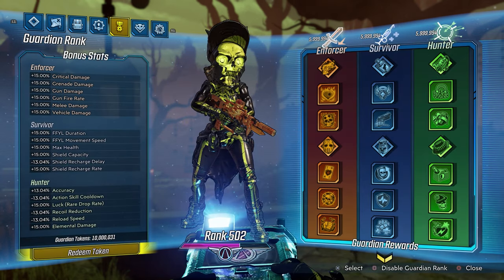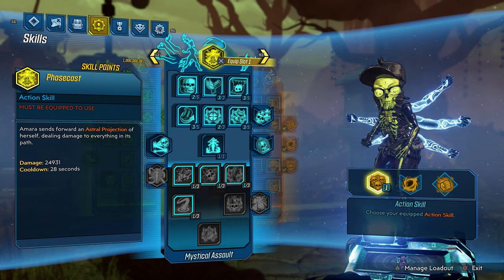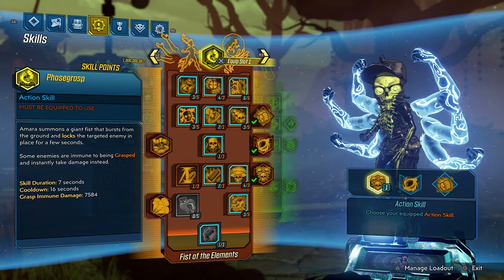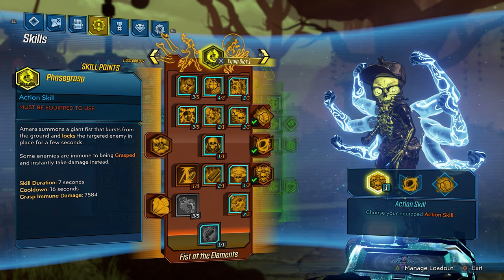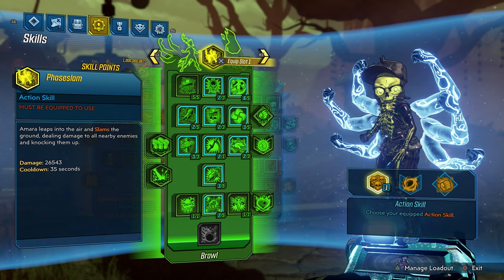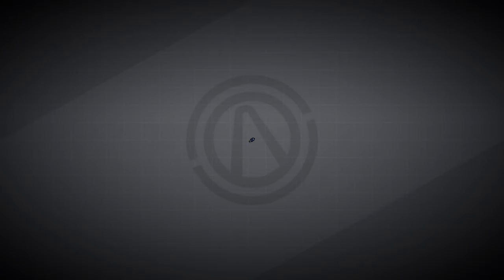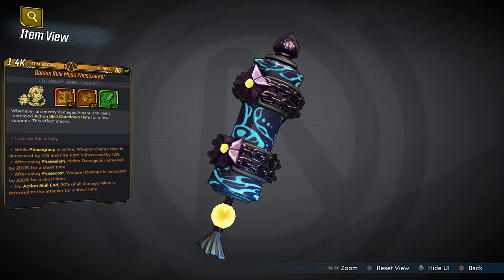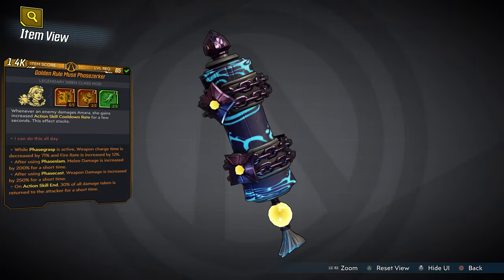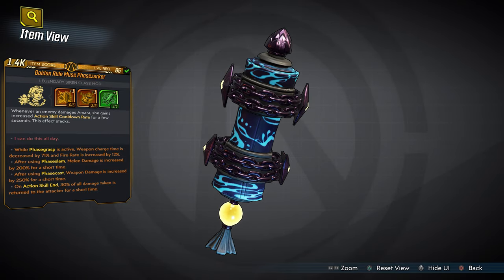You guys just saw my Mayhem Mode 10 modifiers. We do have our Guardian rank system enabled, and you guys are taking a look at my skill trees right here. Class Mods have been returned in the Item Shop this weekend, so go out there and get your Dark Anointed Class Mods for every single character. And check this out — the Item Shop is now supporting PC. That's right, you can shop for console and PC at the same time in my Item Shop.